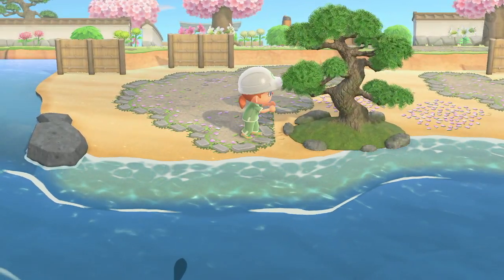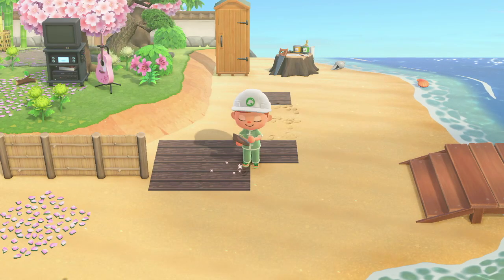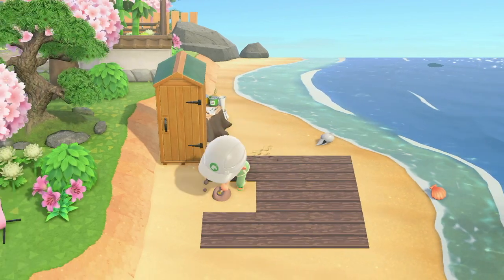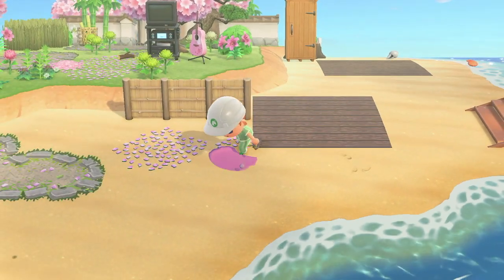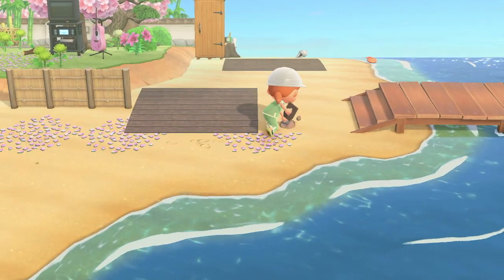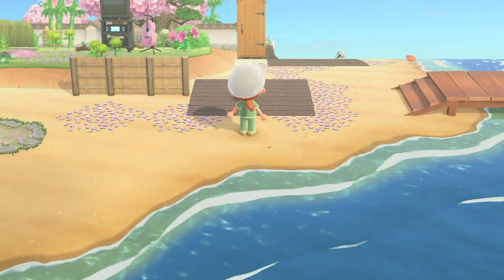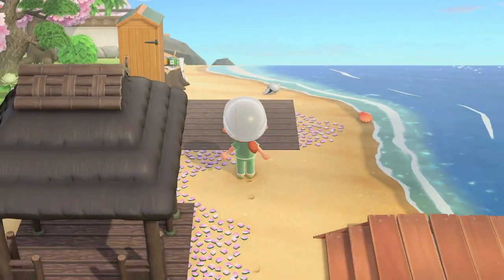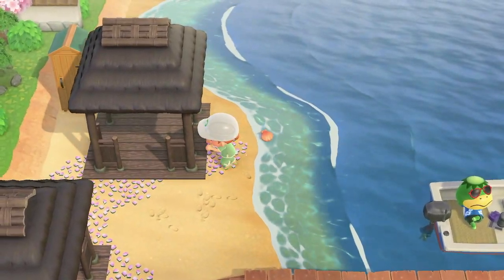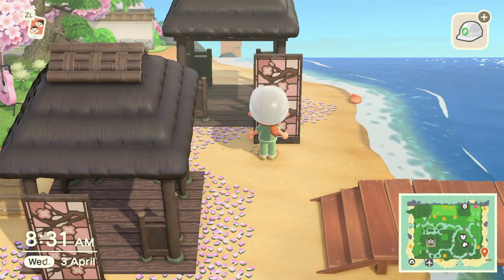If we couldn't put custom codes on the beach floor we'd never have any cute docks, boardwalks, or cute picnic areas on the beach — it'd be so sad. So I'm so grateful that we can do the codes, but please let us put more stuff on the beach, like bushes at least. By the way, all the codes I'm using in today's video can be found listed in the description down below — if you see any you'd like to use on your island, you'll find the MAs down there along with some of the socials of creators as well, so please give them some love on their amazing designs.